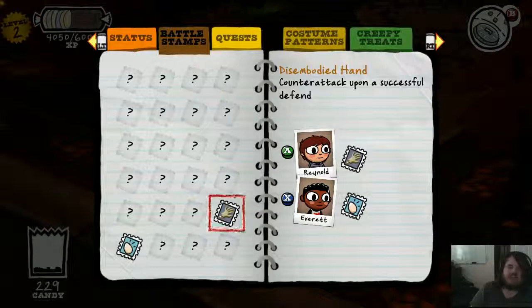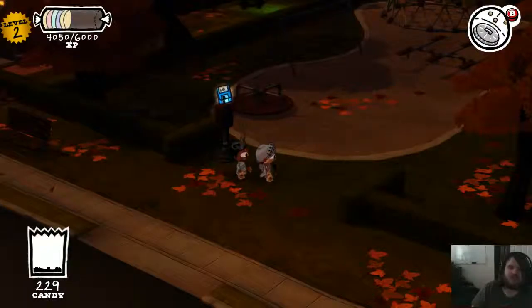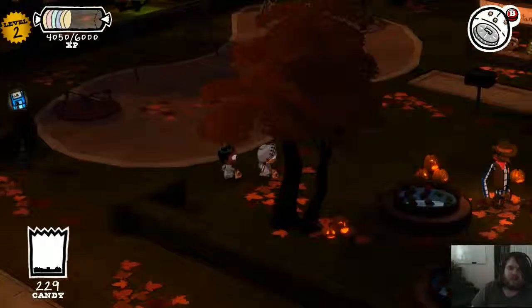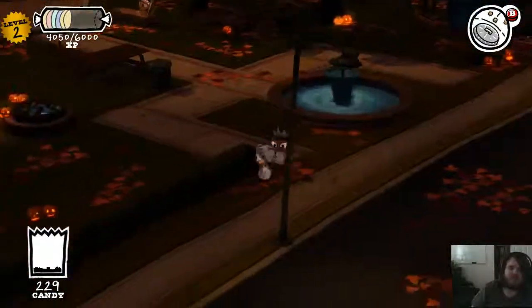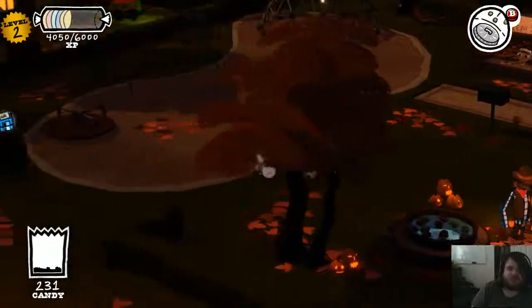The one that Reynold has allows you to counter-attack when you defend against an attack. While Everett allows you to stun a single enemy for one turn, which is really very powerful. And you know what, I'm gonna leave it this way — leave it with these two. Sorry if the sound's off, I don't know, I can't tell.